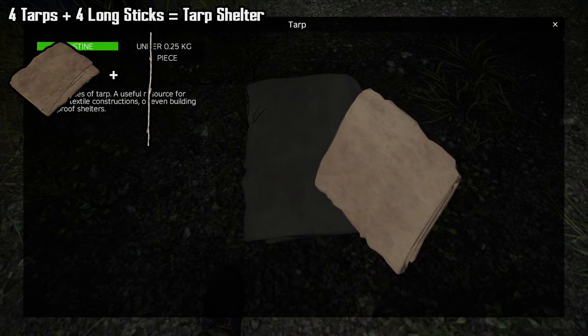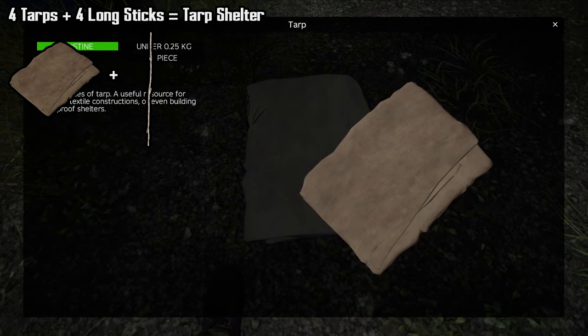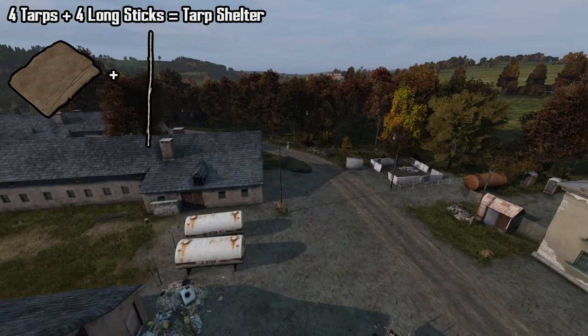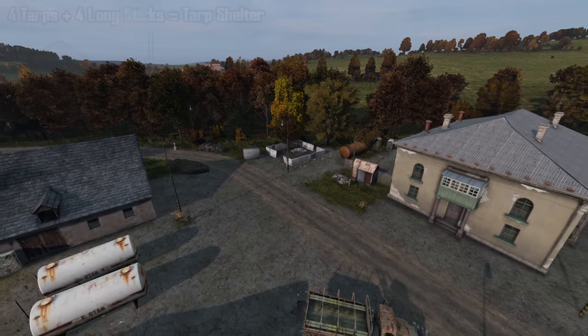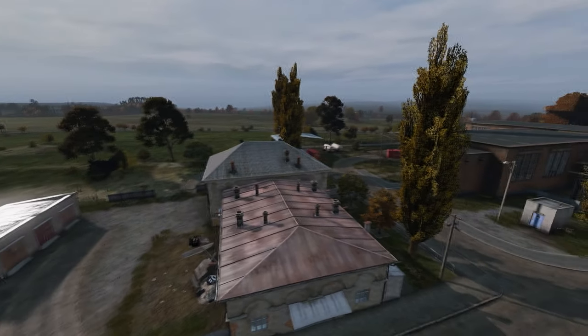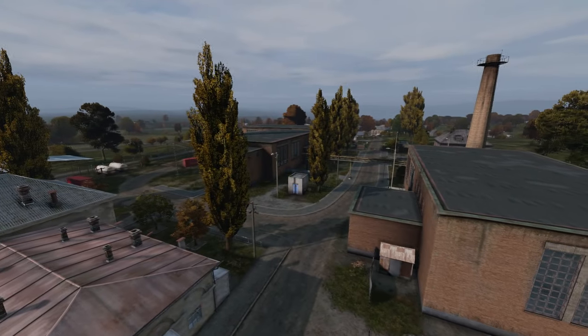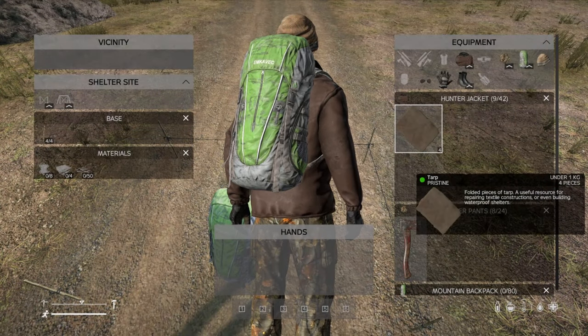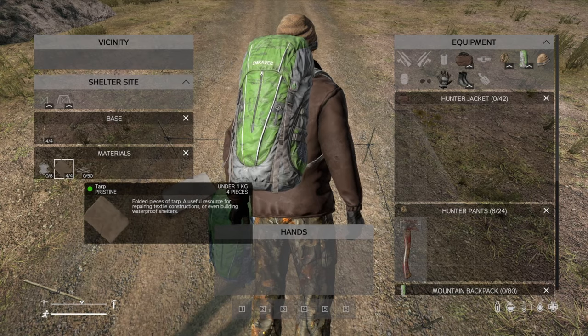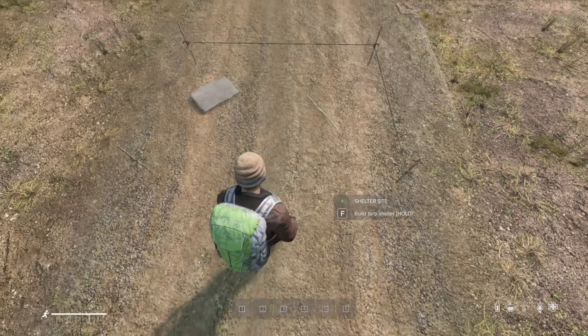Lastly, to craft a tarp shelter, you will need to add 4 tarps to the shelter site. Tarps can typically be found in farm buildings such as barns and sheds. You can also check industrial buildings such as garages and factories. With 4 tarps attached to the shelter site, simply interact with the menu and select Build Tarp Shelter.